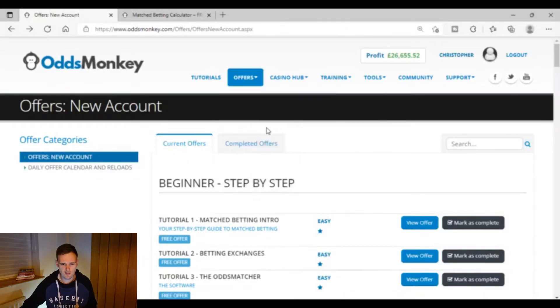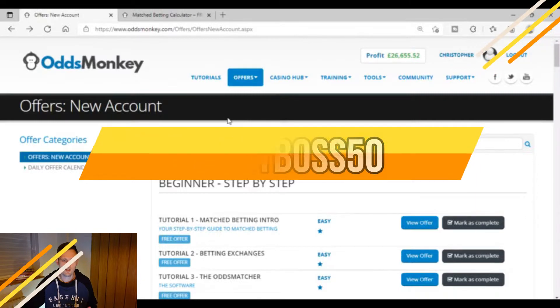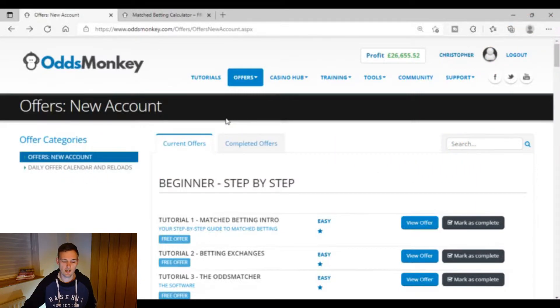Getting onto the laptop here — when you're on your OddsMonkey dashboard, and of course if you haven't yet got OddsMonkey, don't forget to sign up using the promo code ProfitBoss50. It'll get you 50% off your first month, so it's a great way to save a bit of money when you get going.